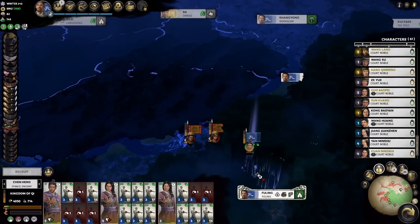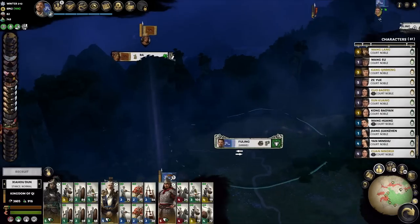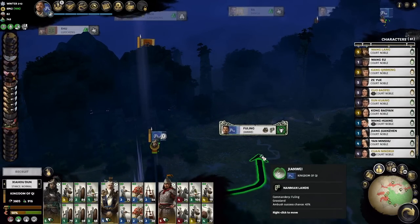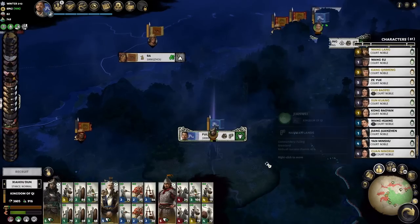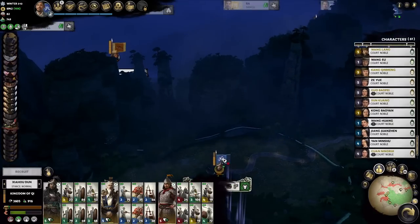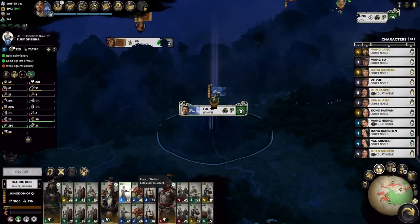We have our little encampment set up just to hold them back — it's working, and we're going to stick to that plan. Over here we have some threats; we're going to do something very similar. We need 50% movement to make sure we can set up an encampment. They rounded down — I hate it when they do that. In that case I don't want to get sieged. I guess we could ambush. We're going to switch up this army setup.